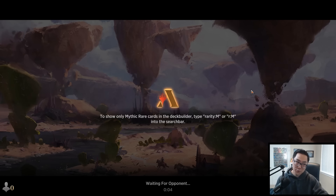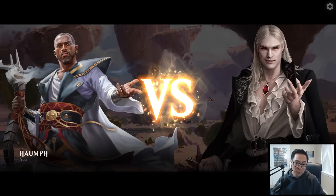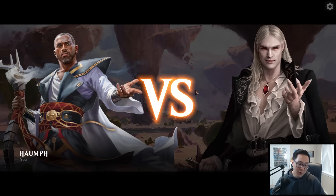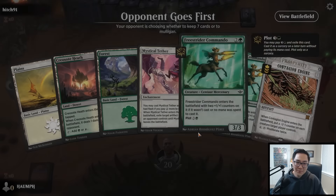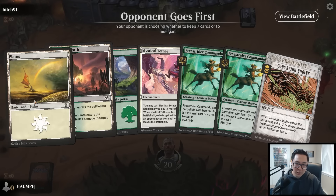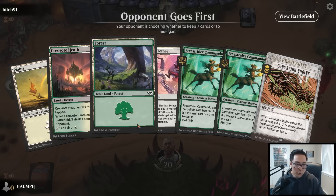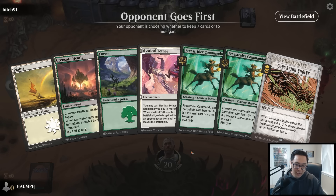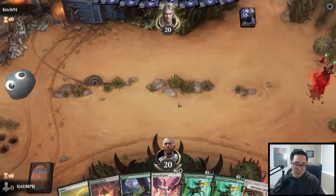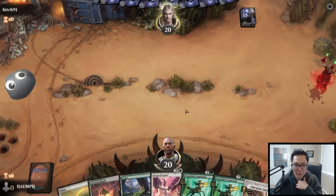New game hand - Contagion Engine, three lands, Mystical Tether, a couple of Commandos. No two-drops but I think it's fine. Our opponent mulliganed which helps our cause. They're on the play. Spinewood's Paladin - that technically counts as a four. If they get an aggressive green-white mount start that could be problematic. Let's hope they don't play the four-two - if they play the four-two we're just dead. Or Wily Duke or whatever.